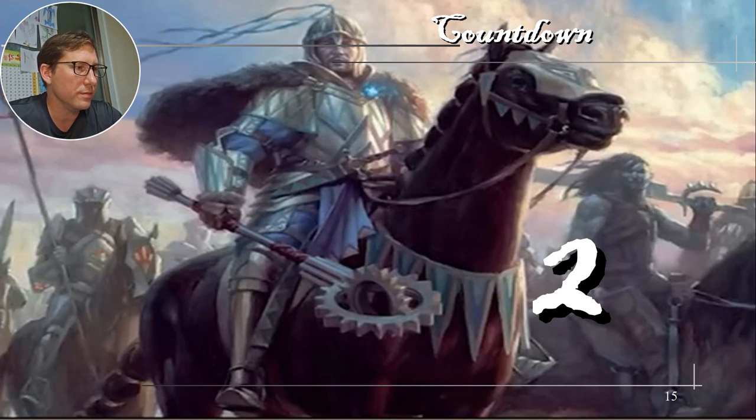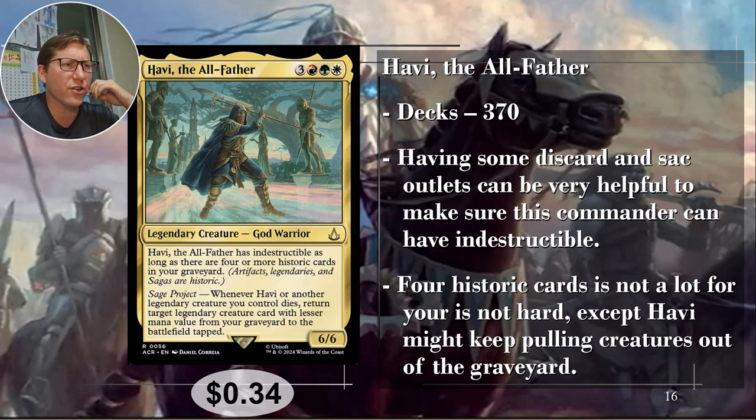Number two: Javi, the All-Father — three red/green/white, Naya. Six mana for a 6/6. He's only in 370 decks, which is crazy low. The All-Father has Indestructible as long as there are four or more Historic cards in your graveyard — Historic being Artifacts, Legendaries, and Sagas. So you can have some sacrificeable artifacts or just rely on Legendaries going into the graveyard. If you're making your commander indestructible, that's a really good combination.